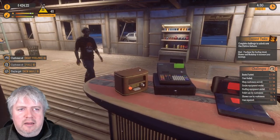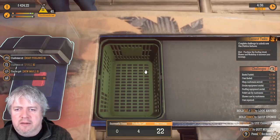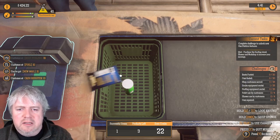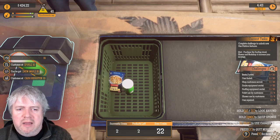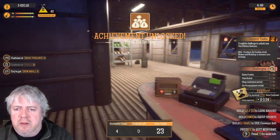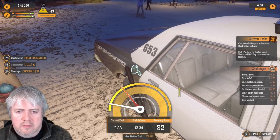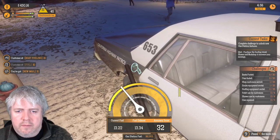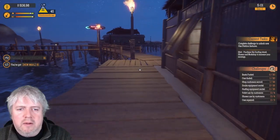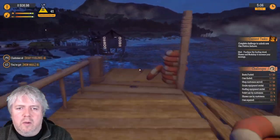Next up we've got fuel to sort out. There are other things I can put into the cauldron to make the volcano god happy — where are those items? Tip of the iceberg achievement unlocked! We're going to fuel the boat and have a look at what we need to do next.